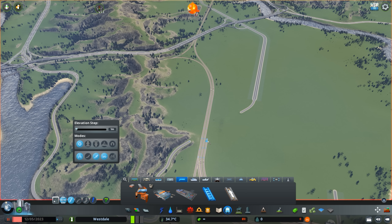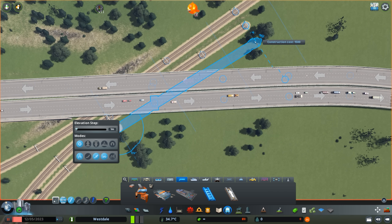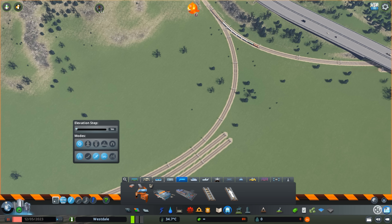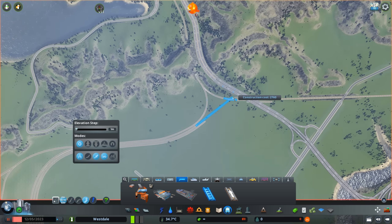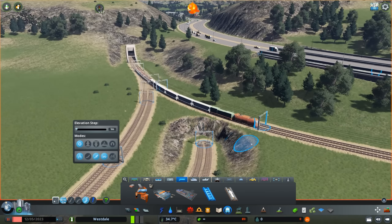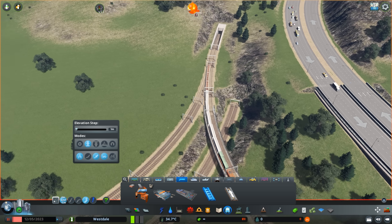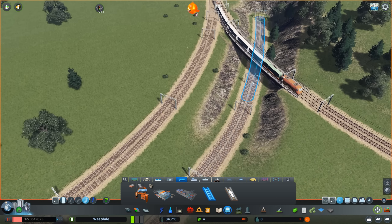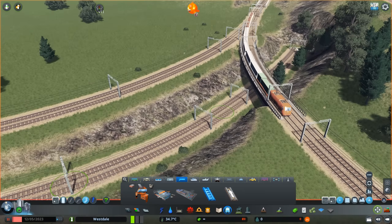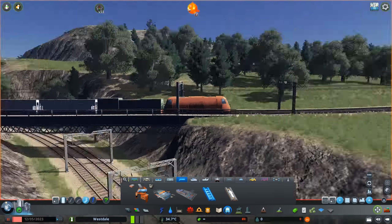I'm going to be focusing on rail a little bit more than I have ever before. As you're seeing me do here, I'm not simply merging all of these five or six lines that head into the rail station down to one. I want to actually take advantage of the different rail lines coming into the main station here downtown. So I'm going to be building a small rail interchange here, and it will help manage traffic in the future. Instead of having freight and passenger rail on the same lines, I want to try to segregate them as much as I can. It may not always be possible, but we'll just see how traffic pans out as the city develops.